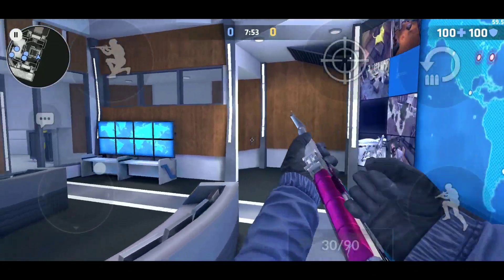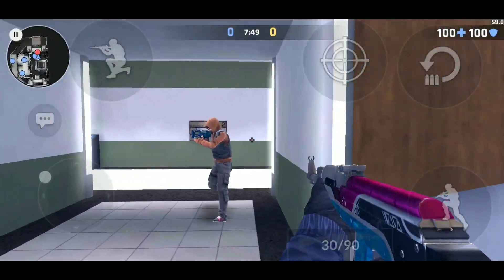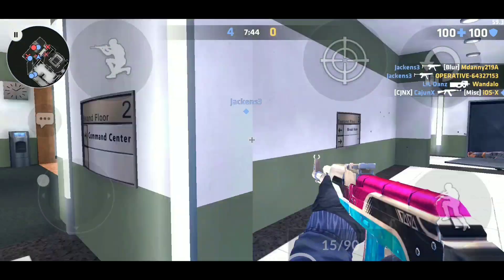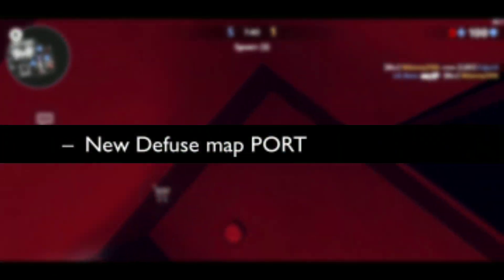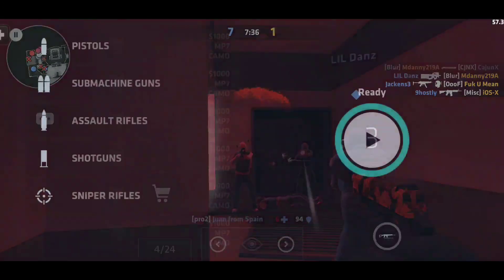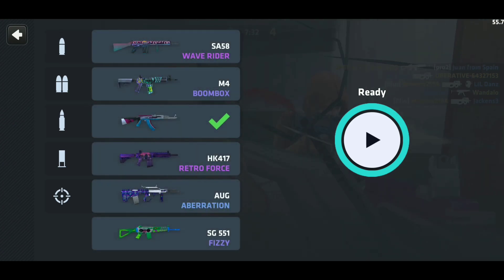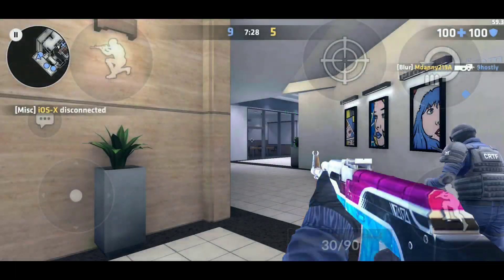This is going to be a hell of an update — there are going to be so many things in this update. First off, new defuse map Port. Port has been in the works for a really long time now, and they're finally at that point where Nigel thinks it's okay to release, so it'll be out.